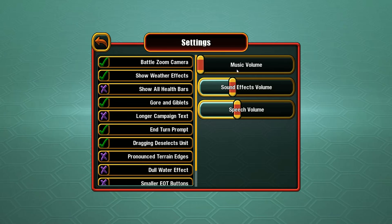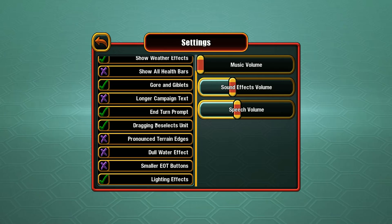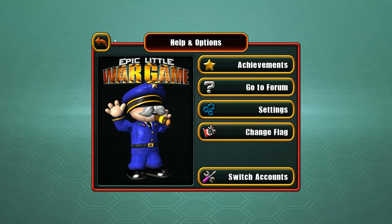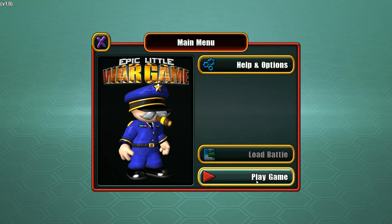Under Settings you've got Music, Sound Effects, and Speech. I've got the music off for the sake of commentary and to prevent copyright issues. And you've got all these other toggles on the left-hand side — lighting effects, gore and giblets, that kind of thing. I'm not going to worry about that.